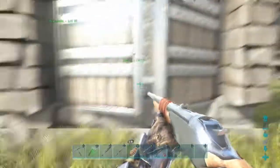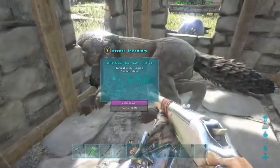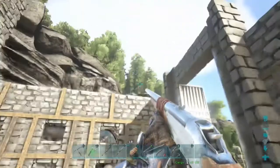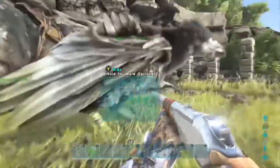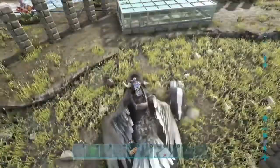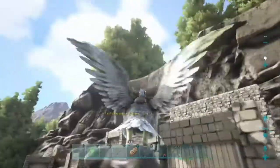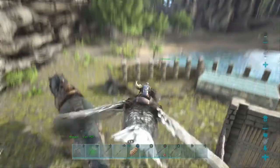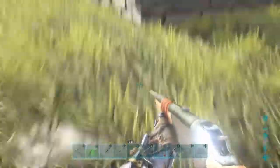Hey everybody, Matt here with Analogy and Gaming. Today I'm bringing you a quick video about a taming cage that's pretty effective. If you want to tame large quantities of smaller animals — I'm specifically going to be taming dire wolves — basically all you need is an Argent to pick up something and throw it into the cage. I just threw a Castoroides into it and I already have a wolf in there being tamed.